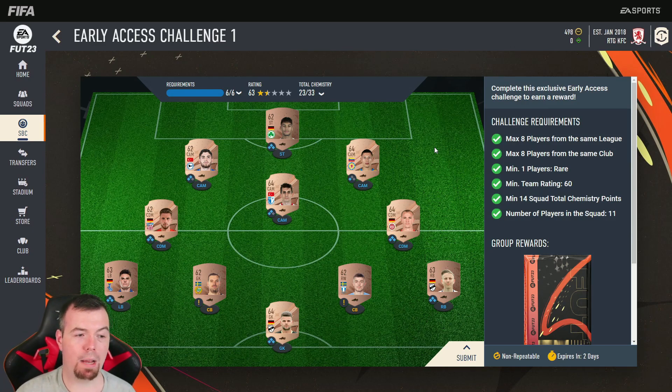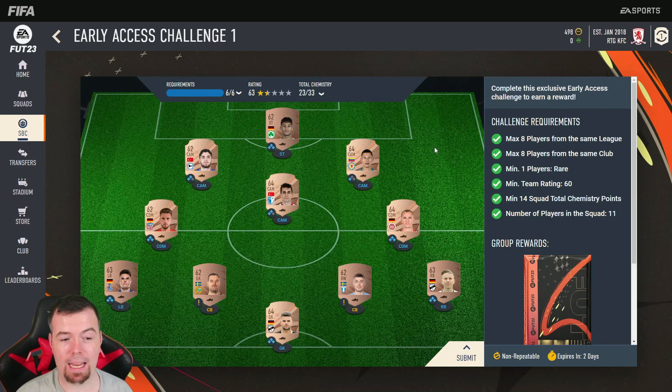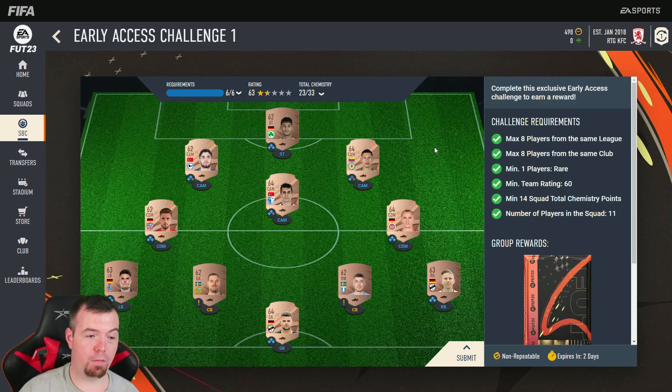You do need one rare player — the good thing is rare bronze is only 150 coins on bid. Team chemistry required is 60, and all you need is players above 60 rating, which literally all bronze players are. You only need 14 chemistry — I'm on 23, and there are two players with no chem at all.